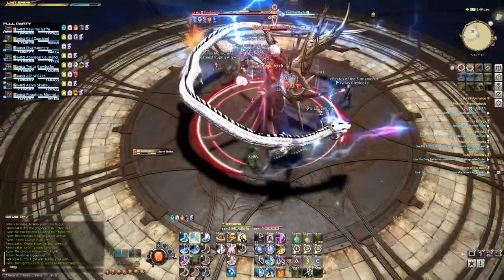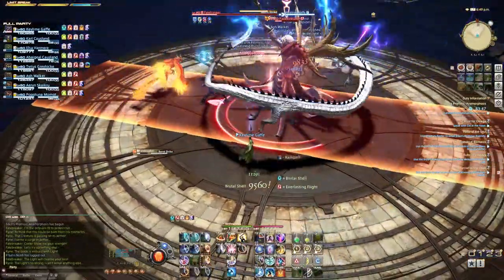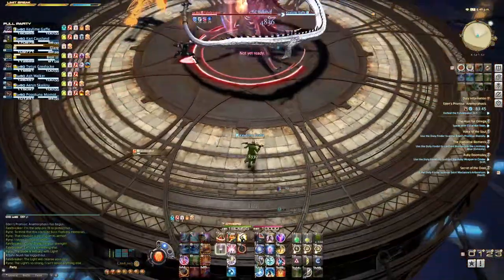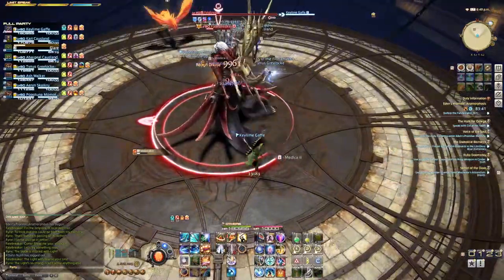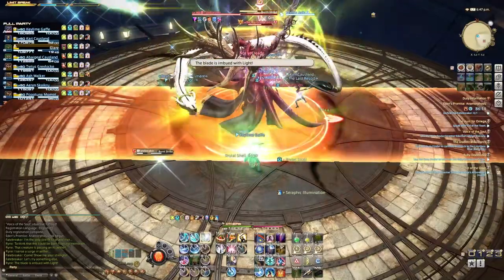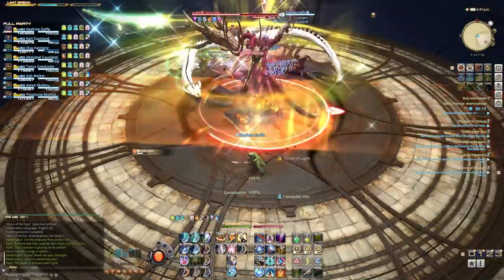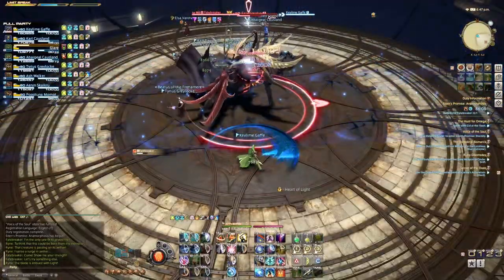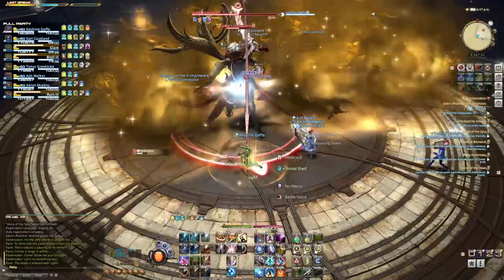The Lightning version of this attack is going to have two separate Blast Zones — the initially telegraphed one, and then an even wider one very quickly thereafter, so make sure you give yourself a little bit of space. The final Light-imbued version shows up when the boss is under half health. It's very simple: just the initial Blast Zone followed by a bunch of single target AoE markers. Just dodge those and you're good to go.